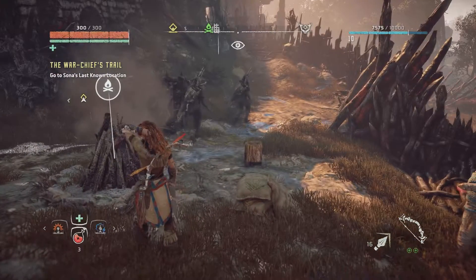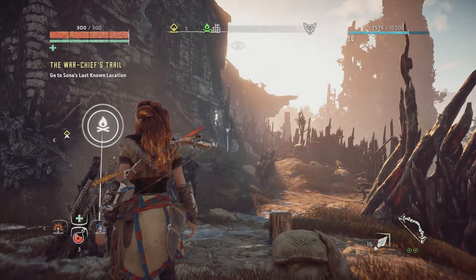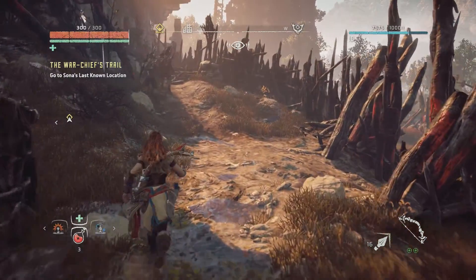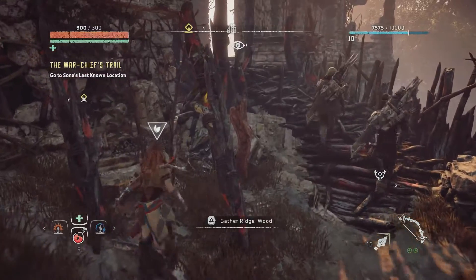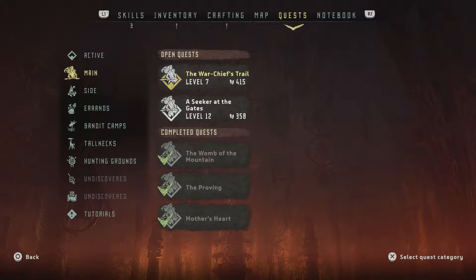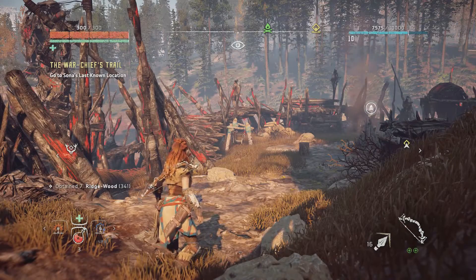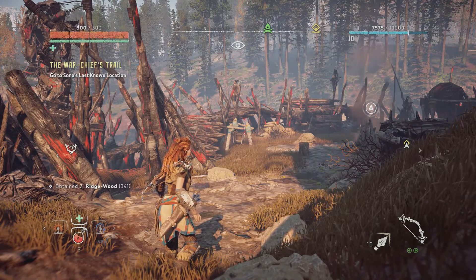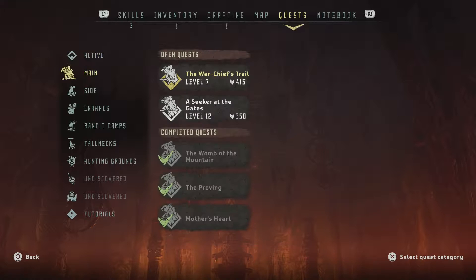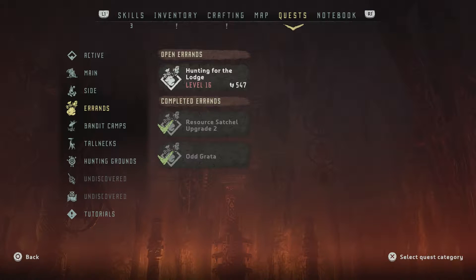We are here at a bandit camp — or it was a bandit camp. We cleared it out in the last episode. I like the idea of clearing this out for outcasts instead of gross bandits. Looking at our quest list: we've got two main quests, a level 7 and a level 12. We're level 10 now so we probably could do the level 12, but why make things more difficult? We also have two level 15 side missions and a level 16 errand — not tackling those yet.